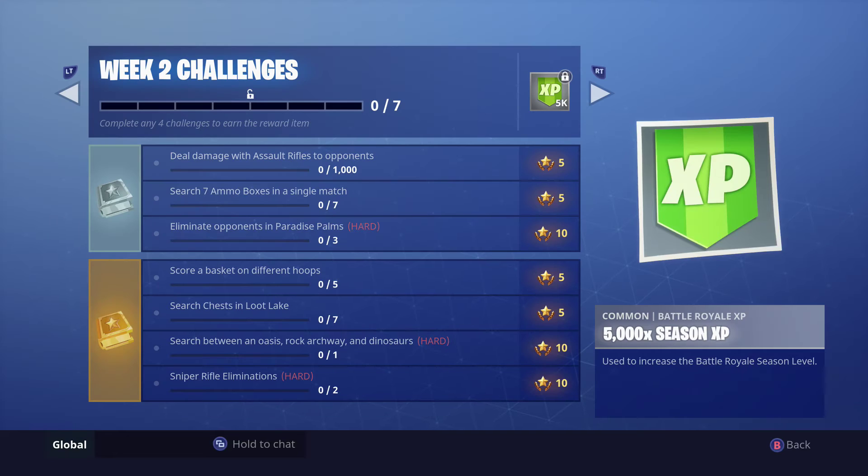And while we're at it, why not take a look at the Week 2 Challenges. Deal damage with Assault Rifles to opponents. Search 7 ammo boxes in a single match. Eliminate opponents in Paradise Palms. Score a basket on 5 different hoops. Search chests in Loot Lake. Search between an oasis, Rock Archway, and Dinosaurs — dinosaurs, that's interesting! And get 2 Sniper Rifle Eliminations. There you go, those are your Week 2 Challenges.